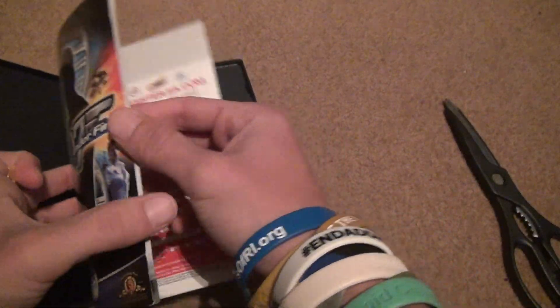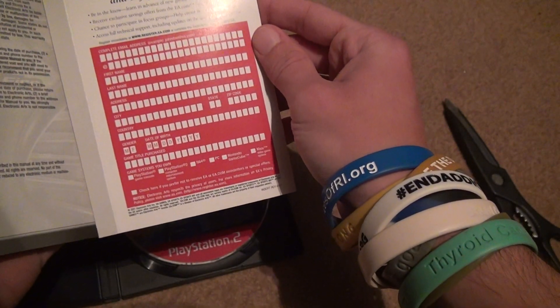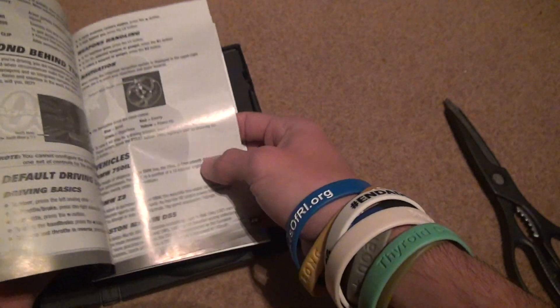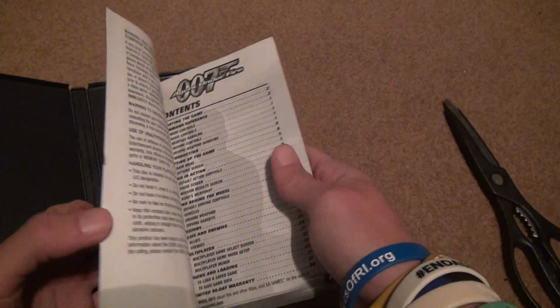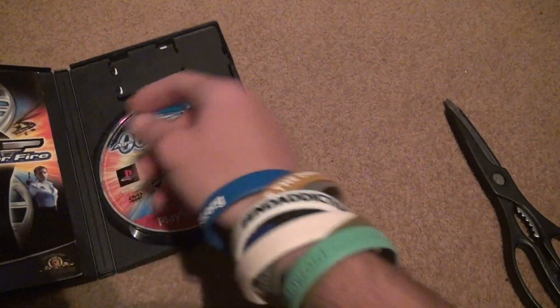Let's look at the manual. People used to be big on these things. Register for a chance at EA.com. 90-day warranty. These used to tell you how to use the weapons and all that other crazy stuff. Nobody really cares about that anymore — nowadays it's not even a game manual.